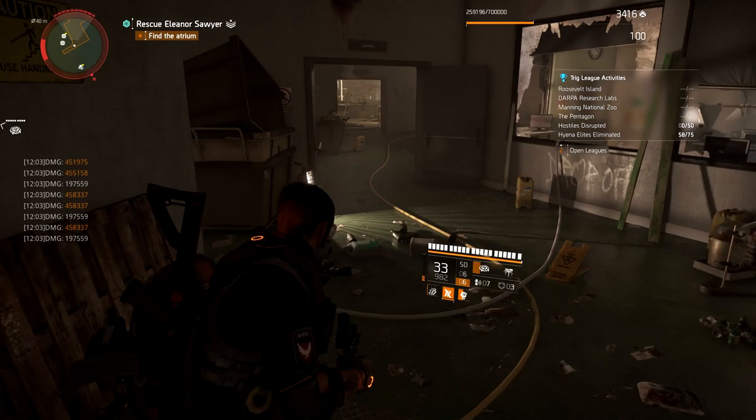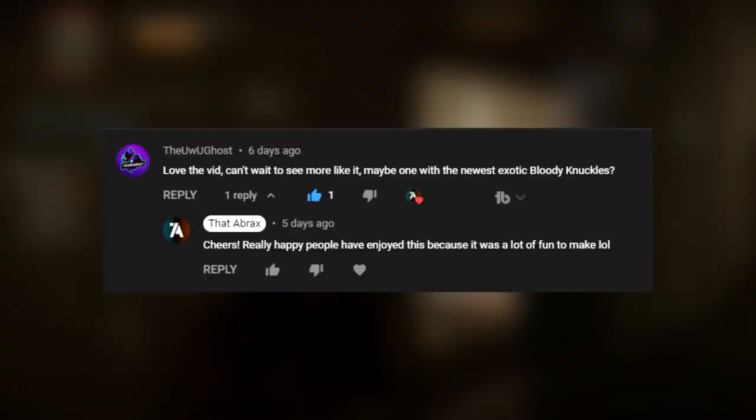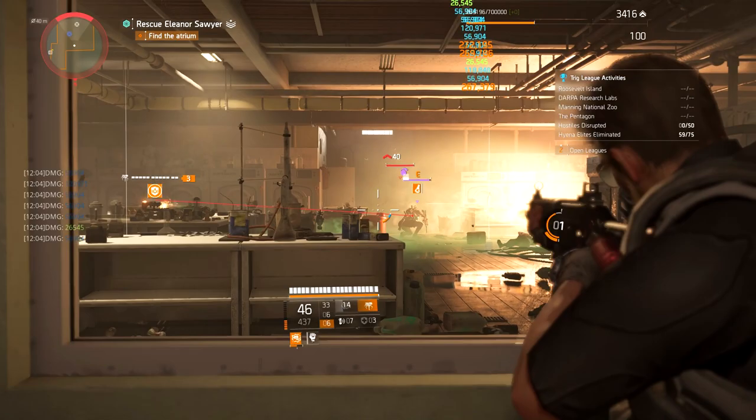You good folks seem to enjoy the previous off-meta video using the Acosta's Go-Bag, so I am more than happy to be making another. Last time I pulled the idea from a community post, but this time I wanted to have a look through the comments of the previous video, and this one caught my eye from AWU Ghost — maybe the newest exotic, Bloody Knuckles, because it can't be meta if it's not been out long enough to be meta, right?